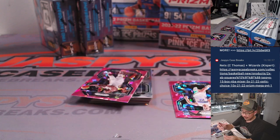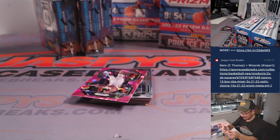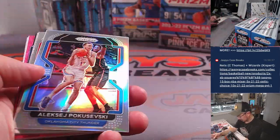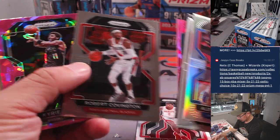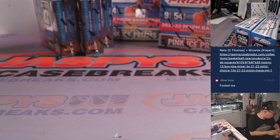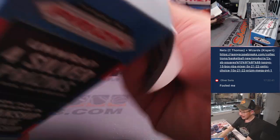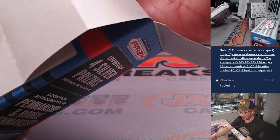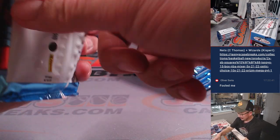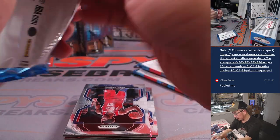Why'd they flip that around? Maybe it's an image variation — that made me think it was going to be a Dirk autograph, which would have been kind of crazy. Another Franz for Tristan and the Magic. Got a Jalen Green base for Joe and the Rockets. Did it fool you too, Oliver? I thought it was going to be something special. They wouldn't put Dirk autographs in megaboxes, would they? Maybe a different number, maybe a low-numbered parallel.